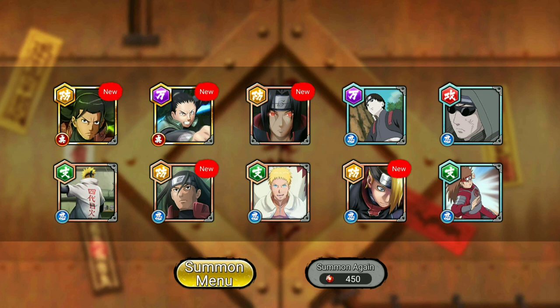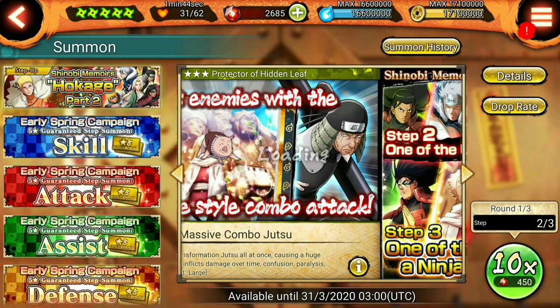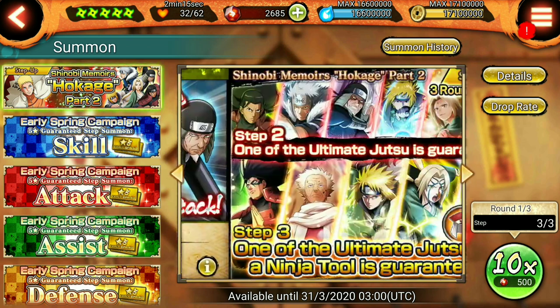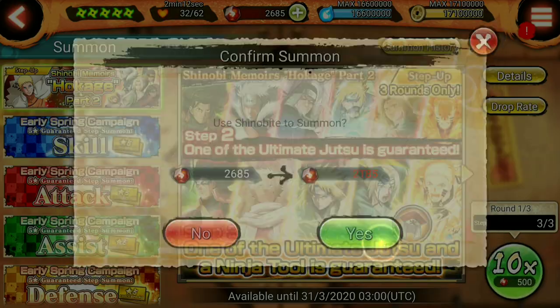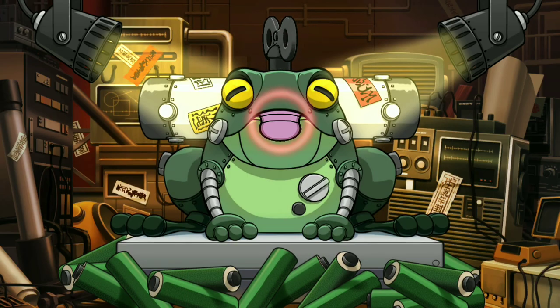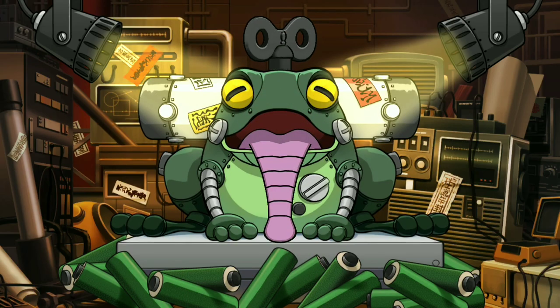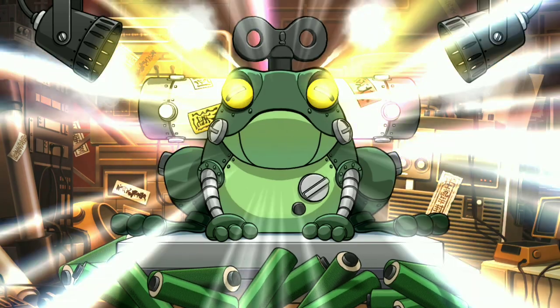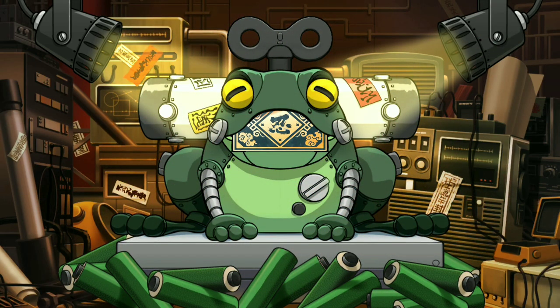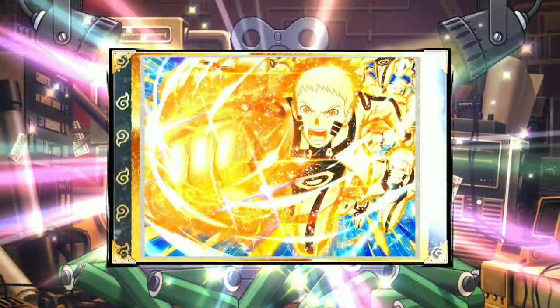We got lucky with step two, so let's jump into step three. Hopefully we get a good ultimate — I don't want Tsunade, Hiruzen, or even Minato. Who is it gonna be? Hokage Naruto — nice, very nice!